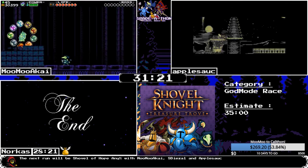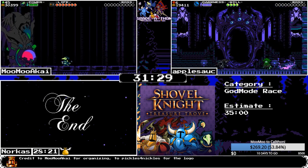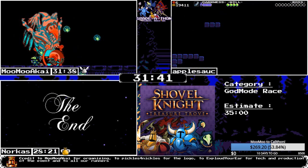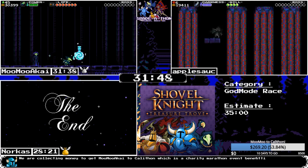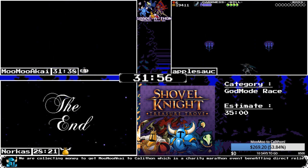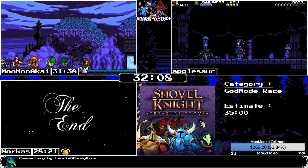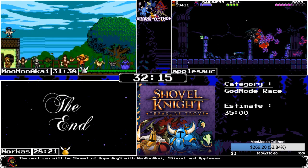MooMoo is done with Plague of Shadows and just has to fight the Corrupted Essence, which is a pretty simple fight in god mode. GGs for MooMoo — very nice kill. 31:38 is pretty good. Apple is up on the elevator using the hover plume to make things move up faster, entering Enchantress, and grabbing the checkpoint for good measure.